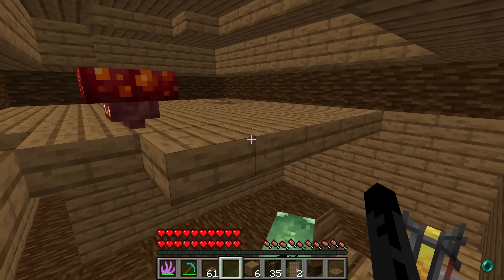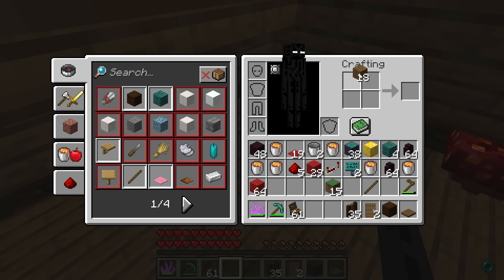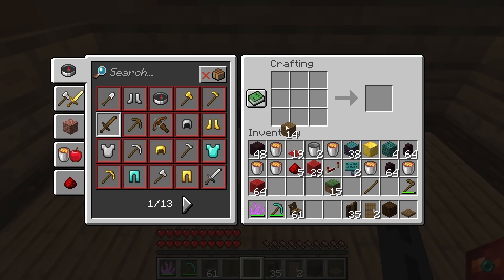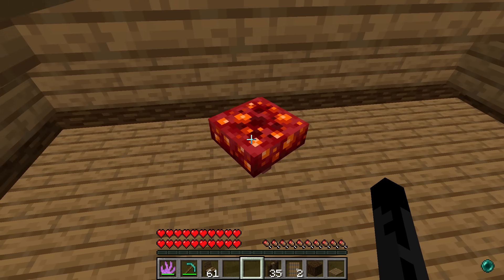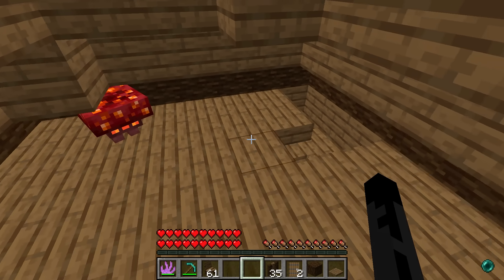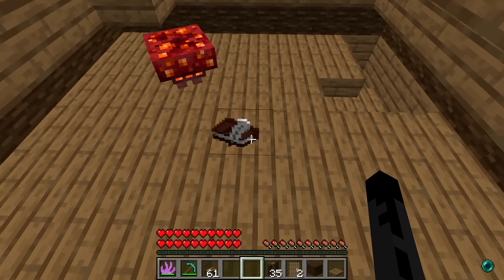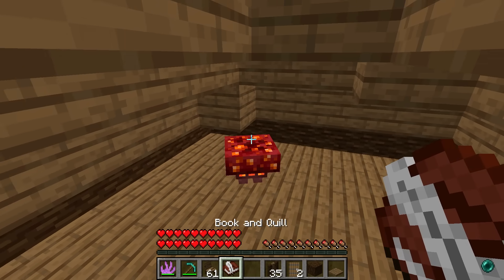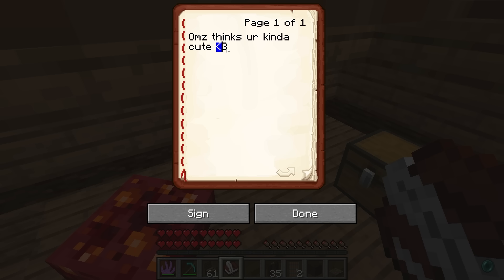I'll teleport up to finish the attic floor. Legitimacy! Now I'm making a secret crafting table up here and adding a chest. What should we put inside? Luke suggests writing a love letter note - ew! Wait, fine - no one look though. I'm gonna write 'Ohms thinks you're kind of cute' with a heart emoji, and I'm gonna put an 'R' so she thinks Roxy wrote it. We can hear you!